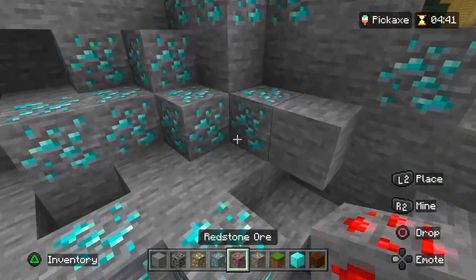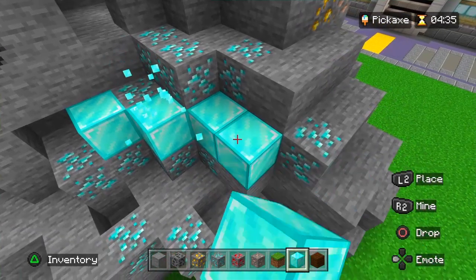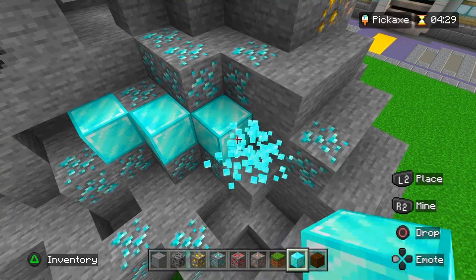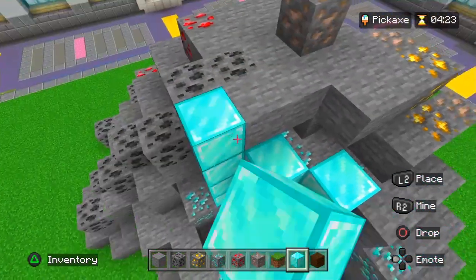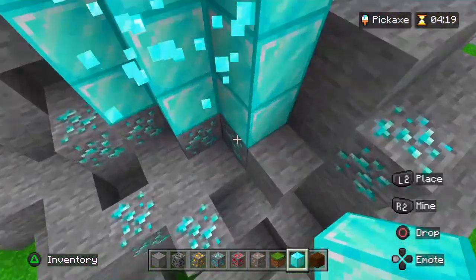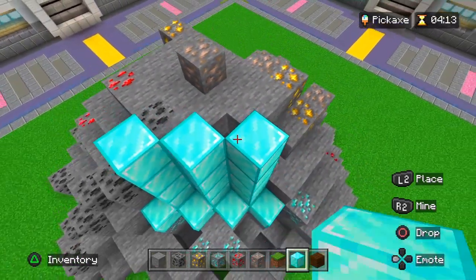I am thinking of some other things I could have done differently, but I am happy with how this turned out. After adding detail on the outside — coal, iron, diamond, gold, and redstone — and diamond on the inside of the stone at the impact, I am now going to make the actual pickaxe. I went with the classic diamond pickaxe.